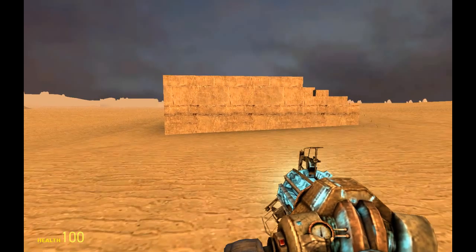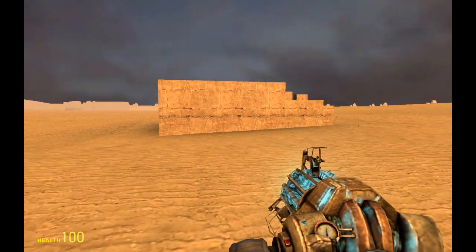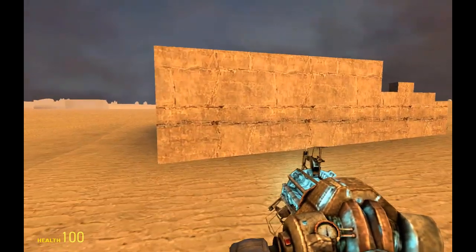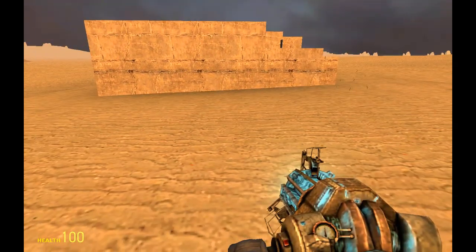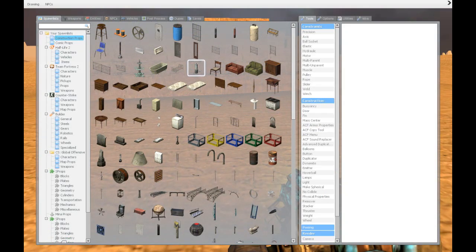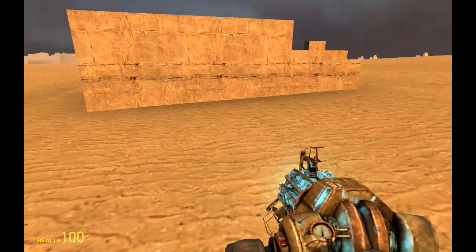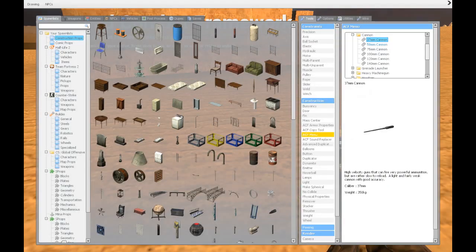Welcome to the Gmonism Gmonerry channel. This time we will dig into ACF weapon systems. We'll go through the basic principles and make a turret and different kinds of ACF weapon systems that we can save as advanced duplicator files, then spawn and strap onto ships and cars.